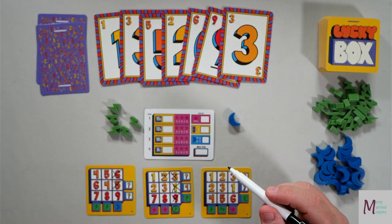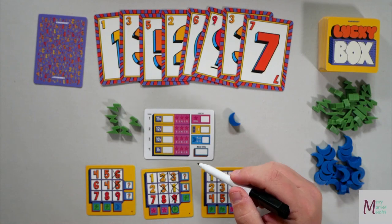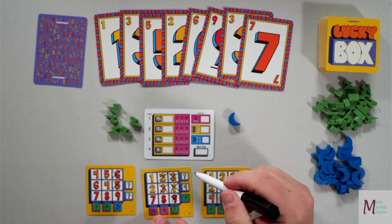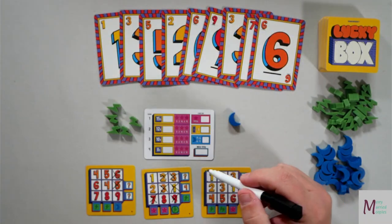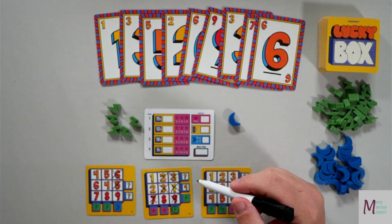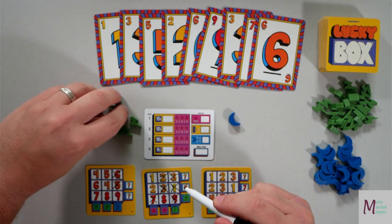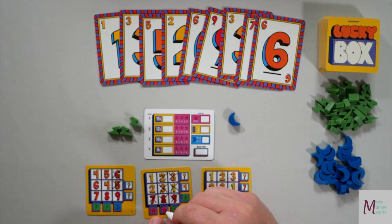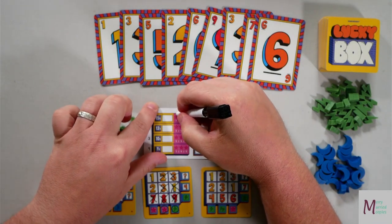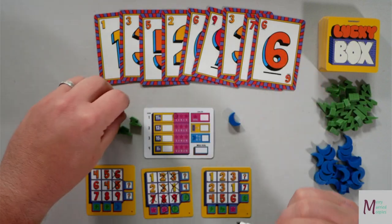We have a three — let's take the three right there. Seven — seven there. And a six — let's go ahead and spend two lightning bolts to turn that six into an eight. So we complete this row, circle one of these stars, and also get this lightning bolt right there.